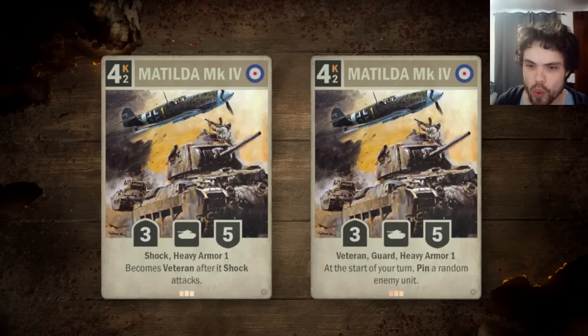Then we have the Matilda Mark IV. It is a 4-cost, 3-5, Heavy Armor 1 tank limited for Britain — very similar to the Matilda Mark V that's in the game now, which is a special with Heavy Armor 1, Guard, and whenever you pin a unit, suppress it. This one says: becomes veteran after it shock attacks and it has shock. The veteran version is: at the start of your turn, pin a random enemy unit plus guard plus Heavy Armor 1. This is a very interesting card. It has immediate synergy with the other Matilda — this will continuously pin stuff and in the process suppress it. However, I think this might just replace the other Matilda in a lot of British decks.